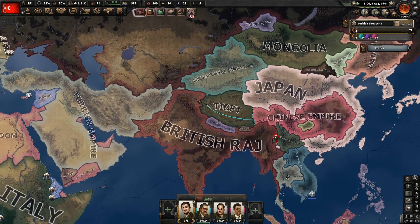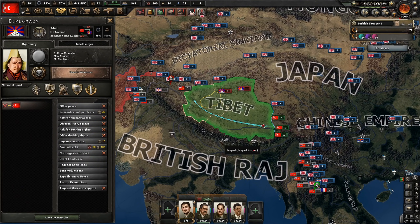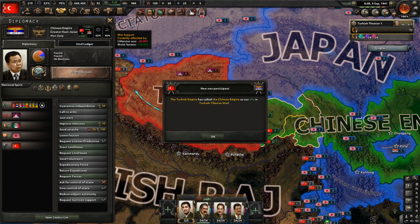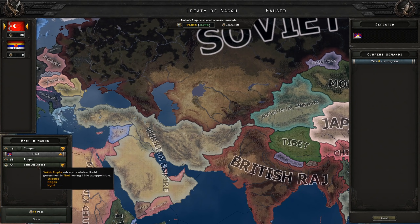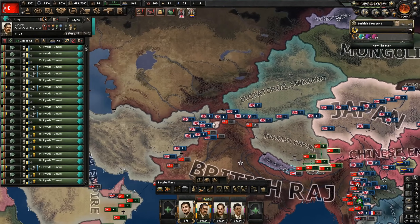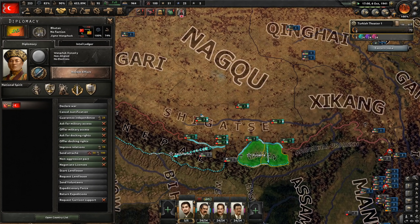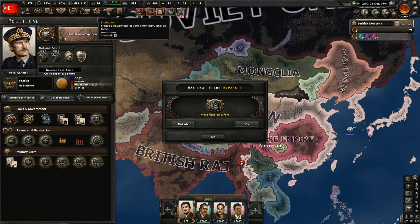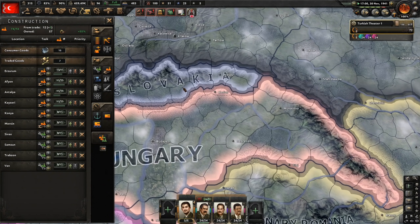Sinkiang is a puppet of Japan, so they're fighting the British Raj. Communist China has 11 million manpower — every bit helps. We're going to start sending them guns via land lease and then annex them to steal the manpower. Let's also try a trick: give territory back to the nationalist China puppet, see if they get extra manpower, then re-release communist China and try to get infinite manpower by releasing and re-annexing. We'll see if that works in the current version.